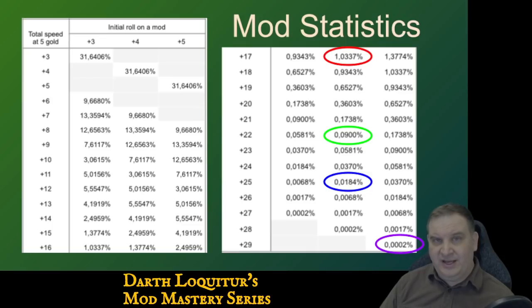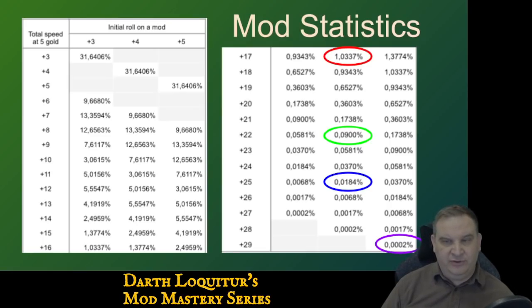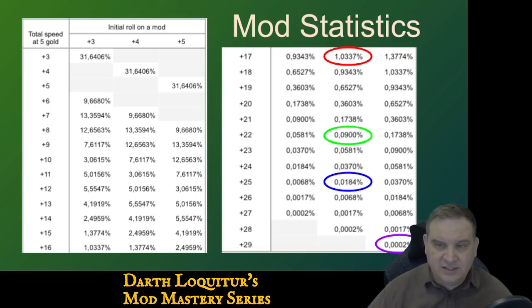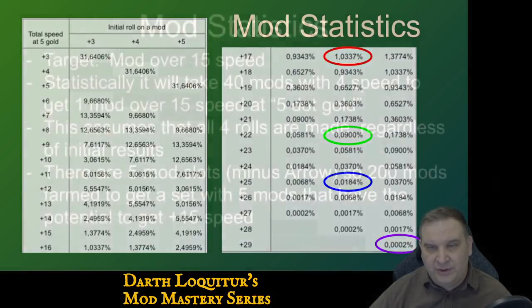To get a 25 speed mod, it's about 2 in 10,000. All the way at the bottom, plus 29 speed is a 2 in 1 million mods chance. Now, these are 5-dot mods, so when you take this up to a 6-dot mod you get plus 1 speed — a perfect 30 speed mod would be an initial roll of 5 and 4 rolls of plus 6. Exceedingly rare. If you wanted to build a big inventory of mods with 25 or better speed, you're talking farming millions of mods. 7-dot slicing is potentially coming to the game, which could improve these odds, but for now, this gives you an idea of how hard it is to get good speed on a mod.